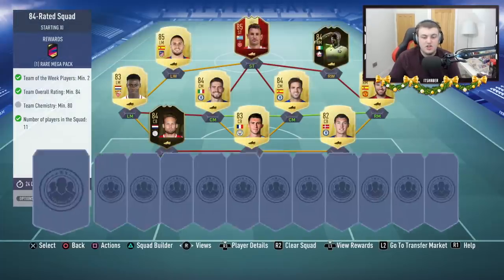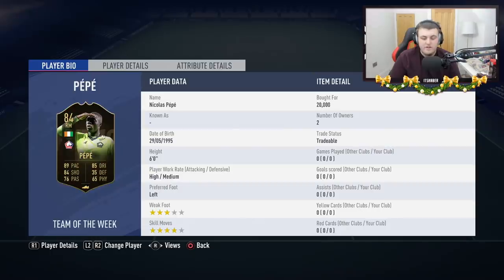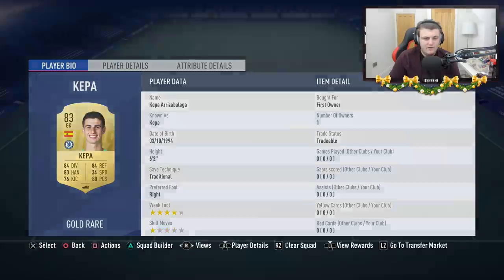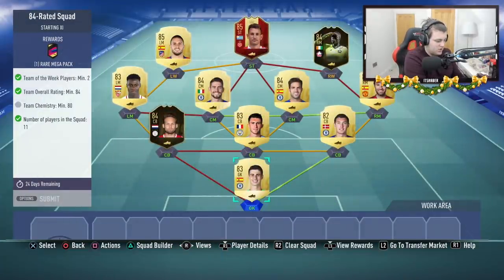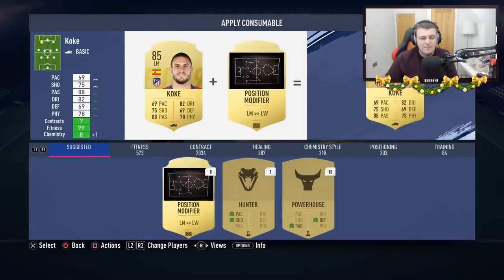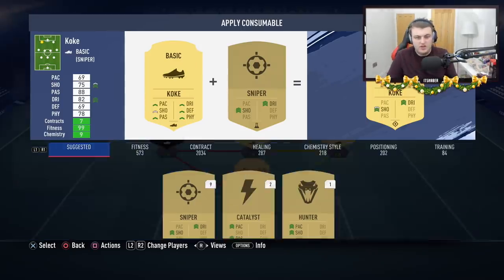The 84 rated SBC is one I've just finished buying the players for. In total, this one has cost me 20,000... 22,200... 24,300... 44,300... 59,300 coins. So that's the 84 rated squad at 59,300 — let's call it 59,500 coins. The 85 rated squad we haven't actually done yet. I just completely forgot the chemistry — that plus a left mid to left wing. Let's call it 59,500 coins total.